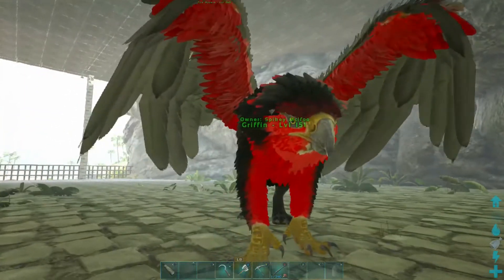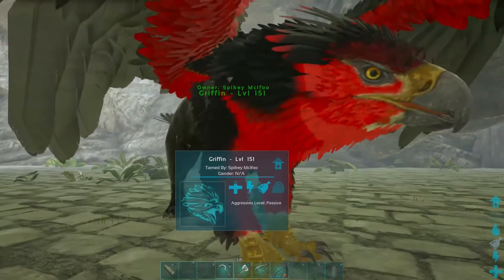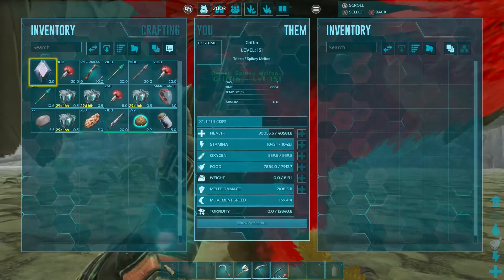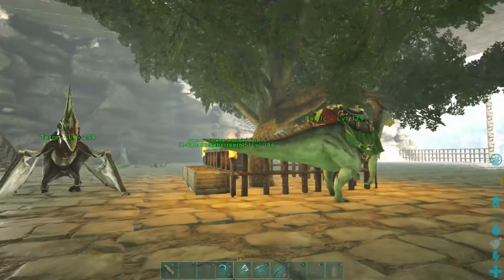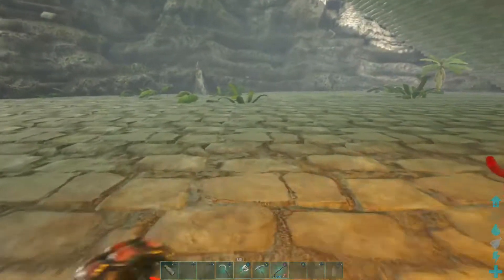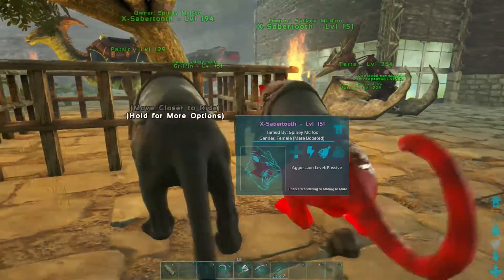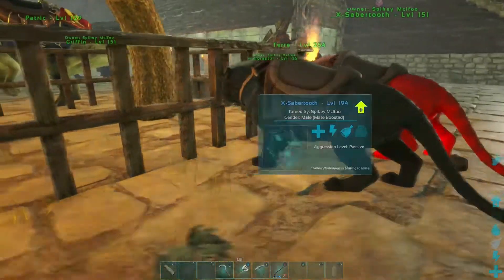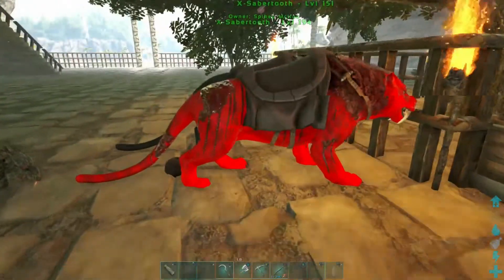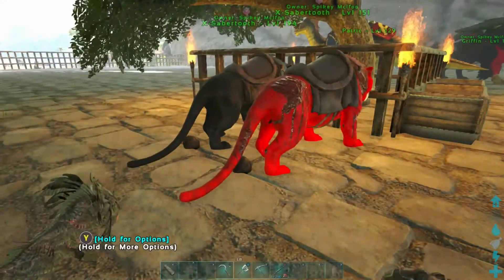And I got this griffon, who's like a goldy colour to begin with, but obviously changed him to black and red. Looking a bit injured — he should be alright. And I also got these two sabercats. One of them I painted all black, and the other one I painted all red.